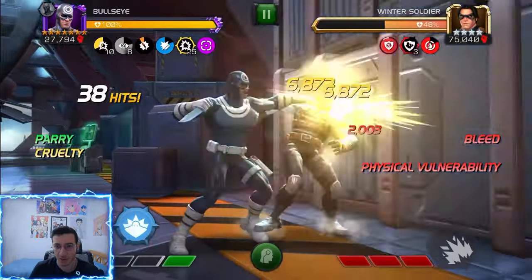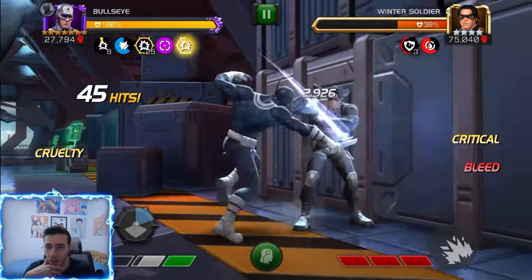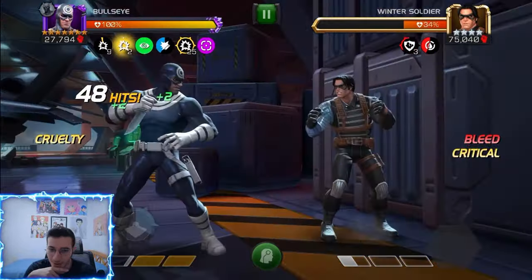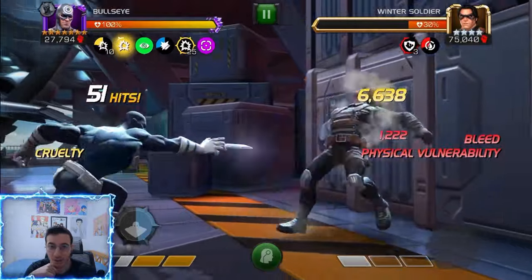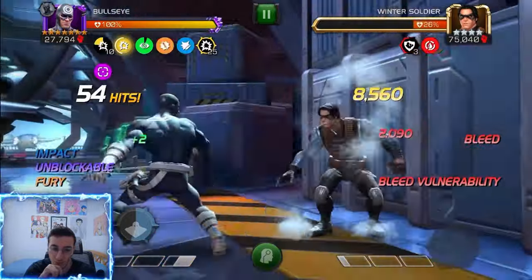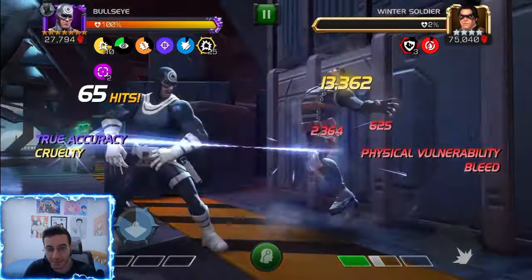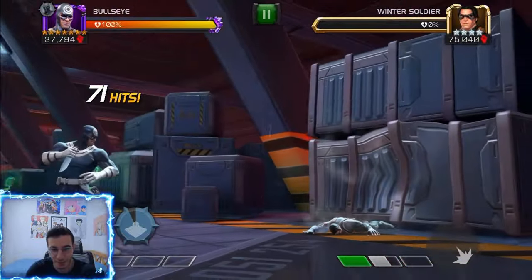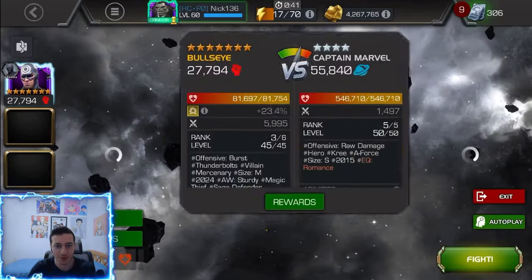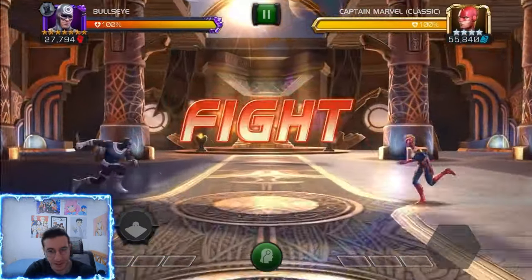Here we're going to showcase him without suicides first. We're going into Realm of Legends and going until Rhino, so we can showcase him with class advantage as well. You can crit through the block — it actually did a lot of damage. You don't really want to use Bullseye too much on attack because he's just such a good defender. That was a minute and 12 seconds, not too bad, because we don't have any suicides or boosts, and that was a 540,000 HP fight.